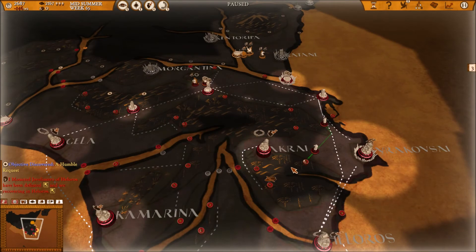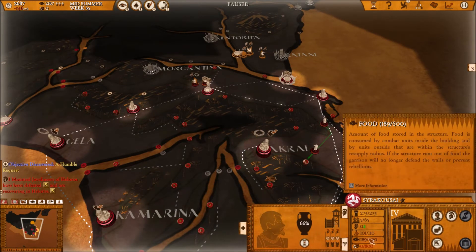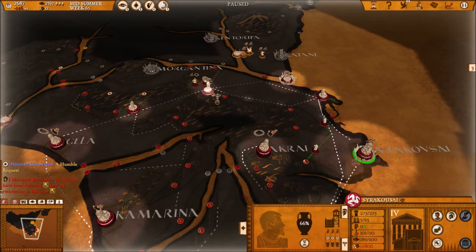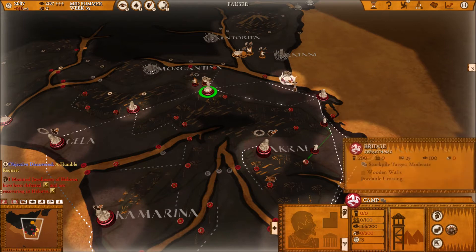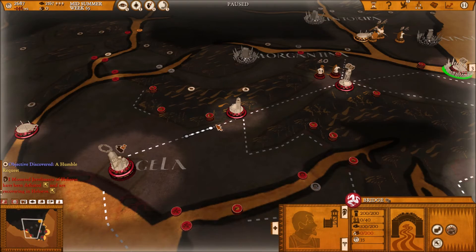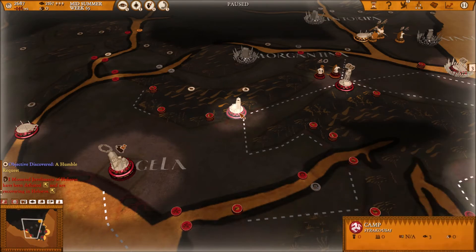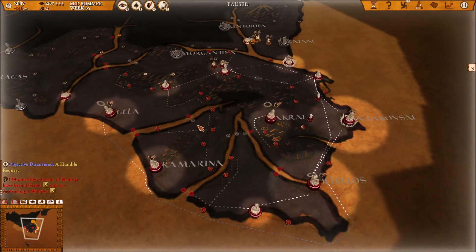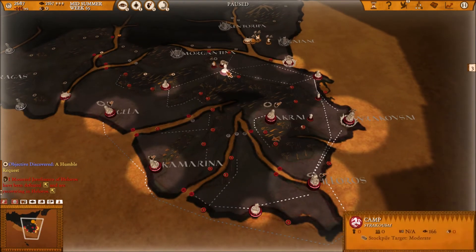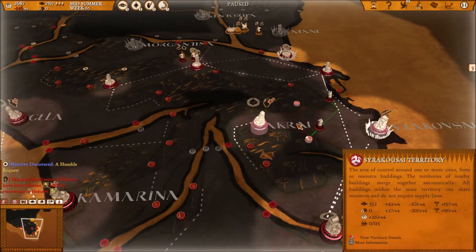If you're running out of storage capacity in your cities — for example for food after a very good harvest in autumn — you can also store food in camps and in bridges. Connect them to the logistics network with a supply line and your people will automatically store surplus food in your camps and bridges whenever they cannot store it anywhere else.